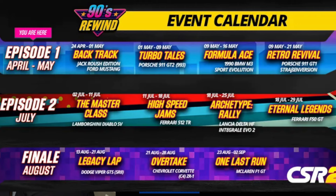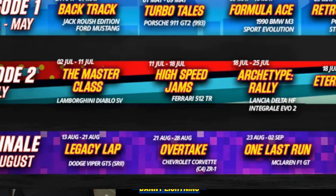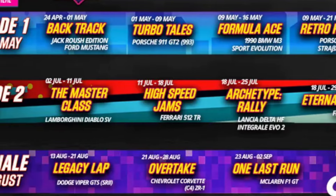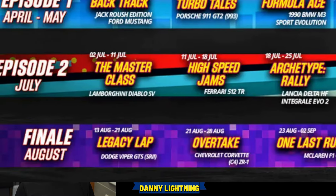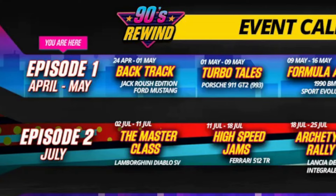Then we have the Arch-Type Rally with the Lancia Delta HF — it's hard to read on my screen, something Evo 2 — and then the Eternal Legends with the Ferrari F50 GT as the prize car. Then there's the Finale: the Legacy Lap with a Dodge Viper GTS SR2, then the Overtake with the Chevy Corvette, and then one last run with the McLaren F1. The Ferrari 512 TR is the one from High-Speed Jams. There are about 11 of those events in total for the 90s Rewind.